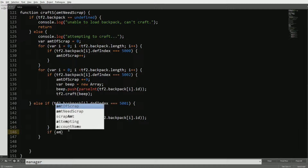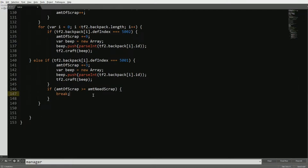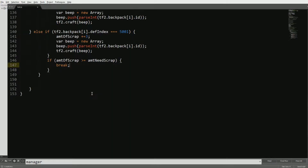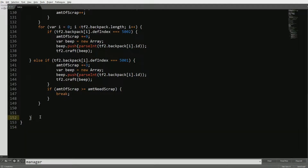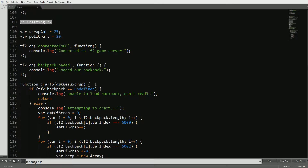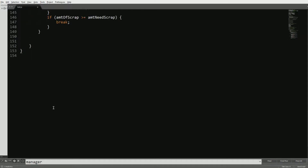Afterwards, right after this block, we're going to do: if amount_of_scrap is greater than or equal to amount_needed_scrap, it's just going to break — it cuts out because we have more scrap than we need, so it won't do the function. I think the syntax looks fine — yeah, syntax is perfect, everything's lined up.